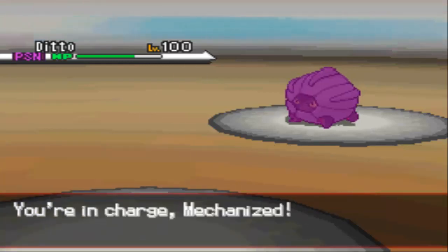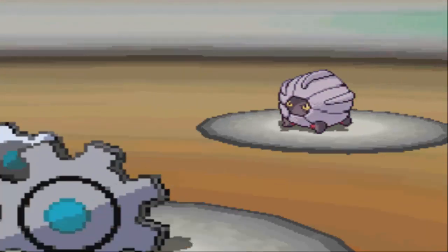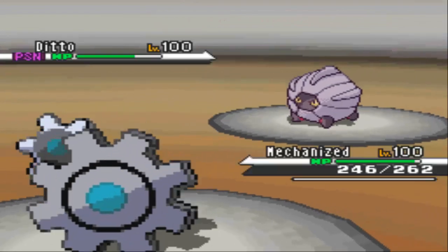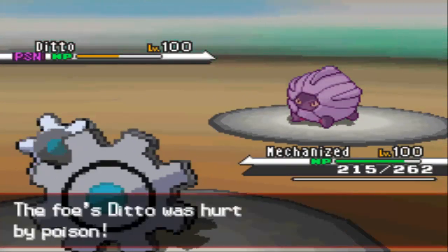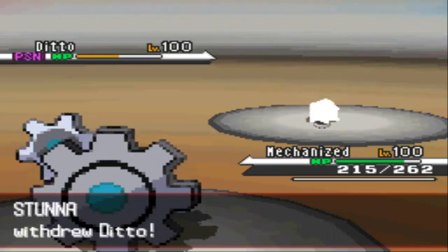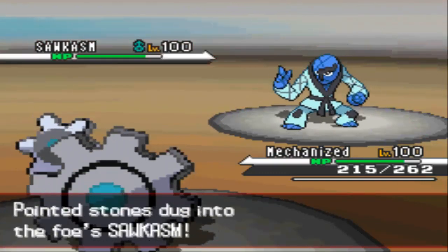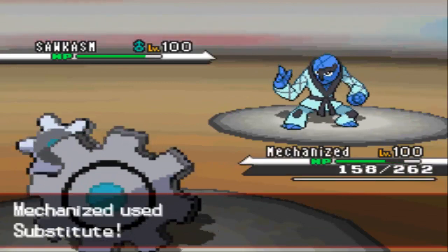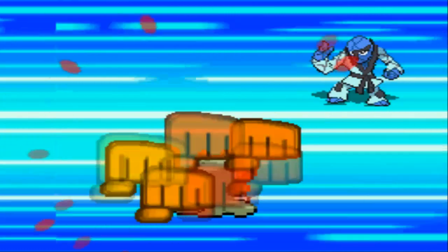Knowing he's locking into Dragon Claw most likely, I go into my Klingklang, as he does go for Dragon Claw as I predicted. Being in Eviolite and not having any boosts, it does no damage to Klingklang. I'm going for a Substitute as he decides to switch in his Sawk to go for a Close Combat to take out my Klingklang.